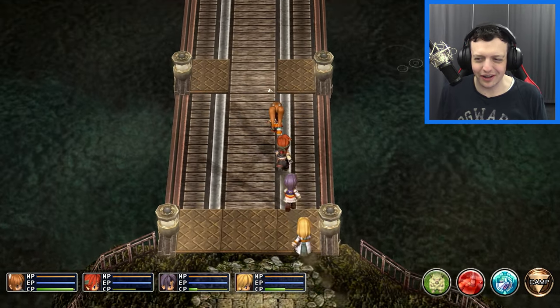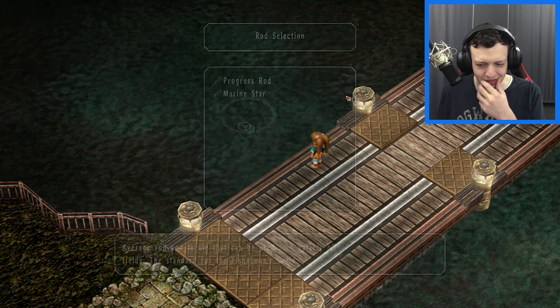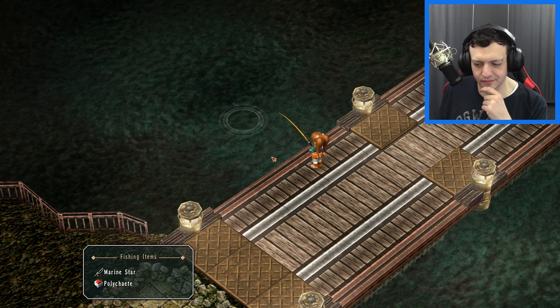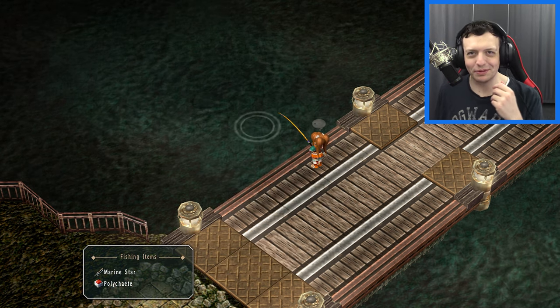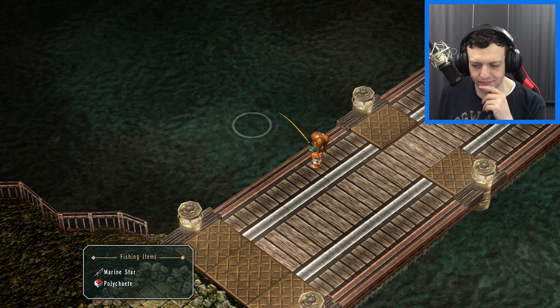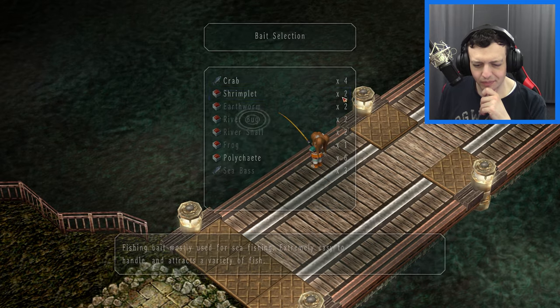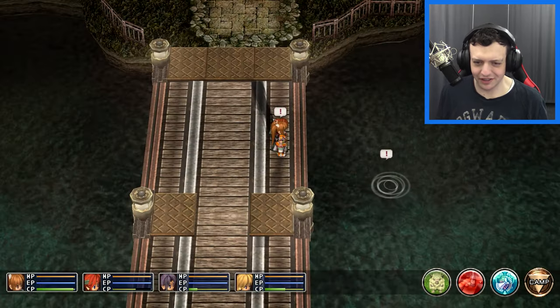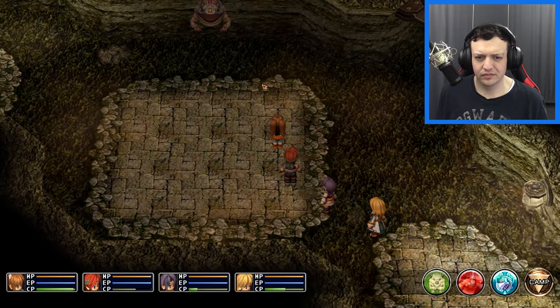There's a rest point that seems placed specifically for the next monster fight. We spot a fishing point and try our luck, but the attempts fail — maybe we just need a better fishing rod for this spot. Moving on, we spot the next monster target in the distance. It's gross looking. Time to exterminate.